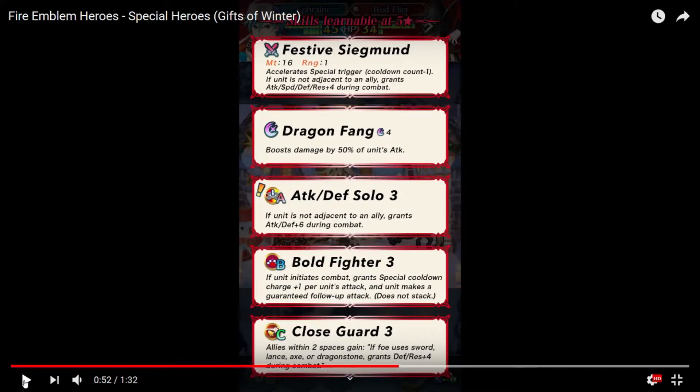And this opponent has a kind of light. We have Fez of Sigmund — special cooldown on if unit is not adjacent to an ally. Grants attack, basically all stats plus 4 during combat. Dragon Fang. Then Attack. Defense Solo — if unit is not adjacent to an ally, grants attack and defense plus 6 during combat. Bullfighter. Also has Bullfighter. And then Close Guard. So overall, I can see him definitely being a good fighter, and definitely if you have allies two spaces away as opposed to right next to him. I'll take it. That's a nice Ephraim. And of course, with the cooldown, it's a good thing.